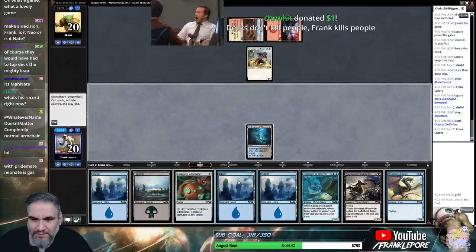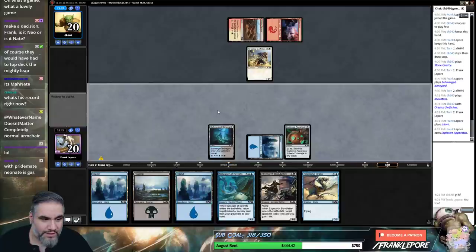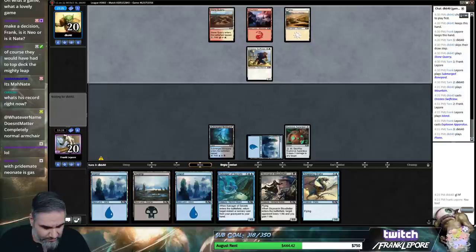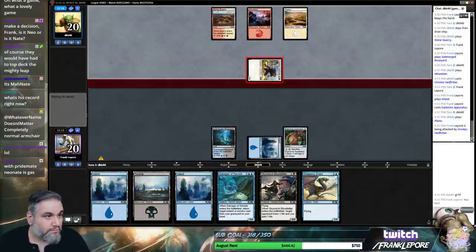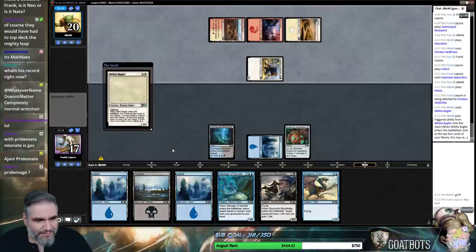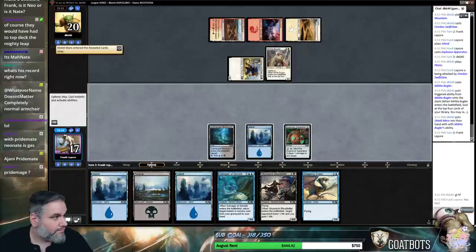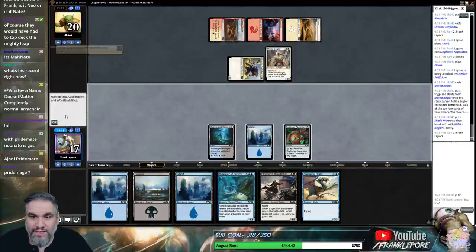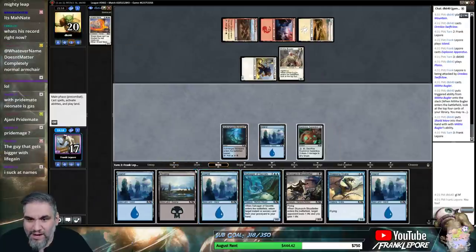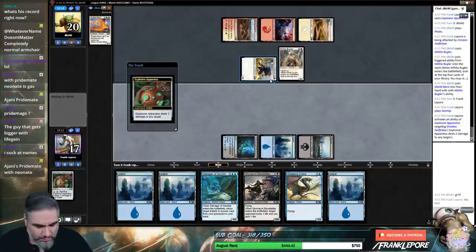Come on. No one drops with Haste, no two-drops — what happened, did they switch decks? 3-2 — oh that guy's terrible. Actually, considering we have to survive this long, I hope they sack this for like a 6-drop or something and we just bounce it — that would be the most gas thing ever. I think. Just gonna keep this guy up and keep up Essence Scatter, and I think we're in good shape if we're able to do this.